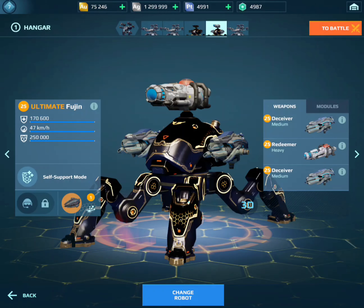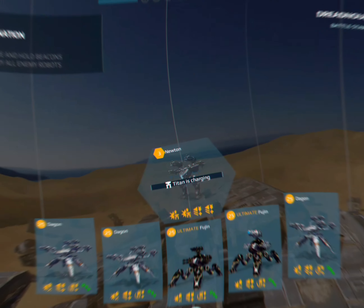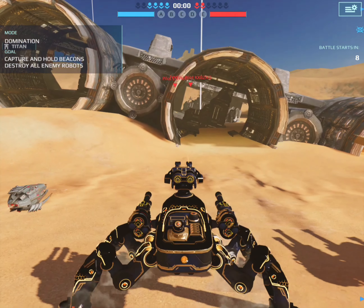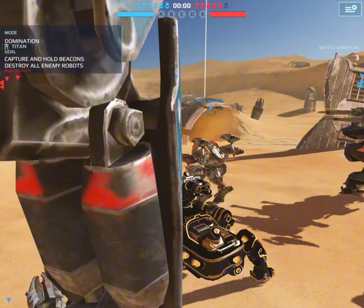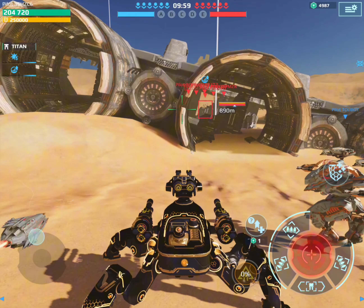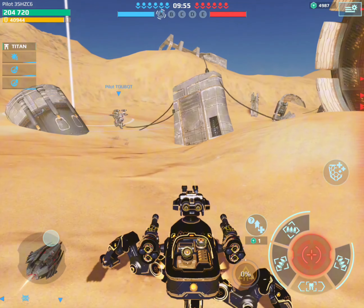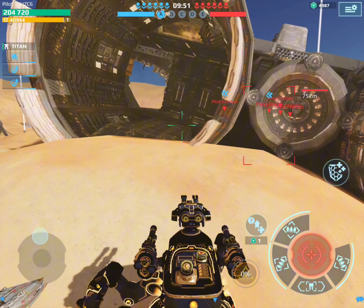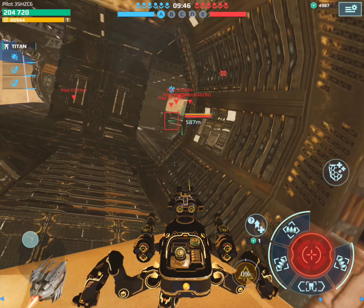I can't really tell the difference apart from they've given it an Aegis Shield instead of an Antile, but we'll see how it does. We have dropped in on the Dreadnought map. We'll start off with the Ultimate Fujin first. We're going to be going up against Ochakochis and stuff, so I don't really see how it's going to stand a chance. We've only got 200,000 health — that's crazy. I'm just going to go to centre and try and hold up against whatever comes our way.